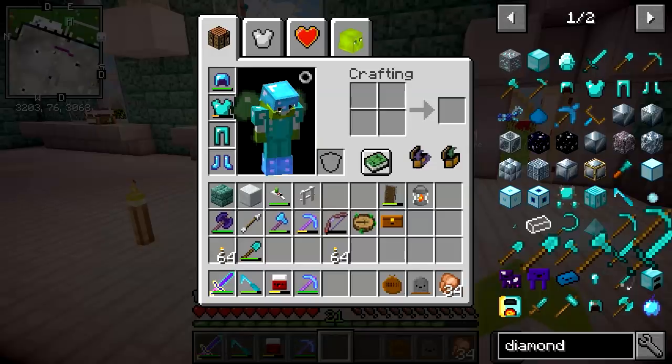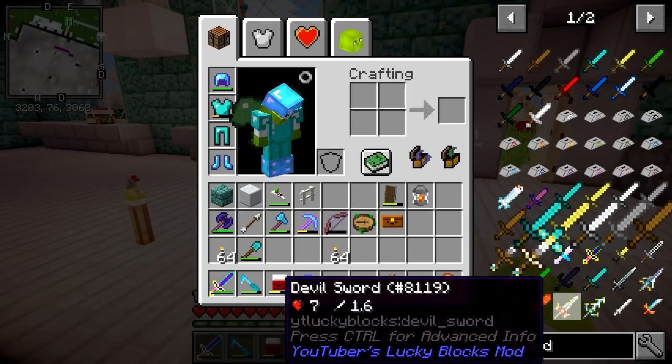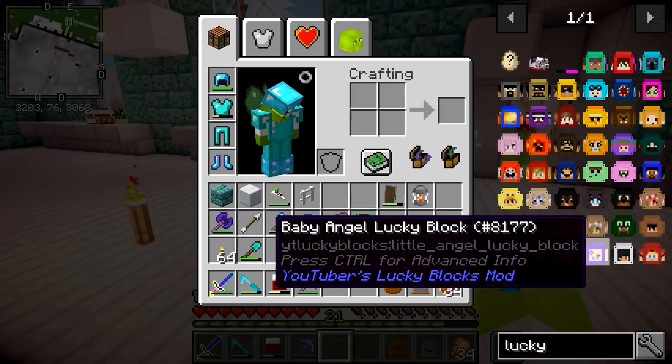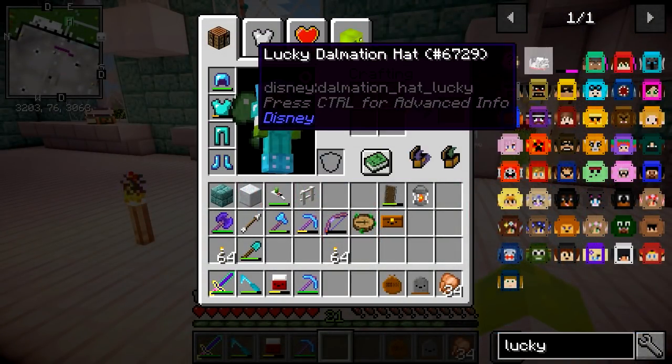Someone suggested a balloon. Now, we already have balloons on the server — those are the little balloons that you can collect stuff in from the chests. But I decided to go a bit fancier. Lizzie sent me a picture, which I'll put on the screen now, so I decided to try and use that design but make it my own at the same time.